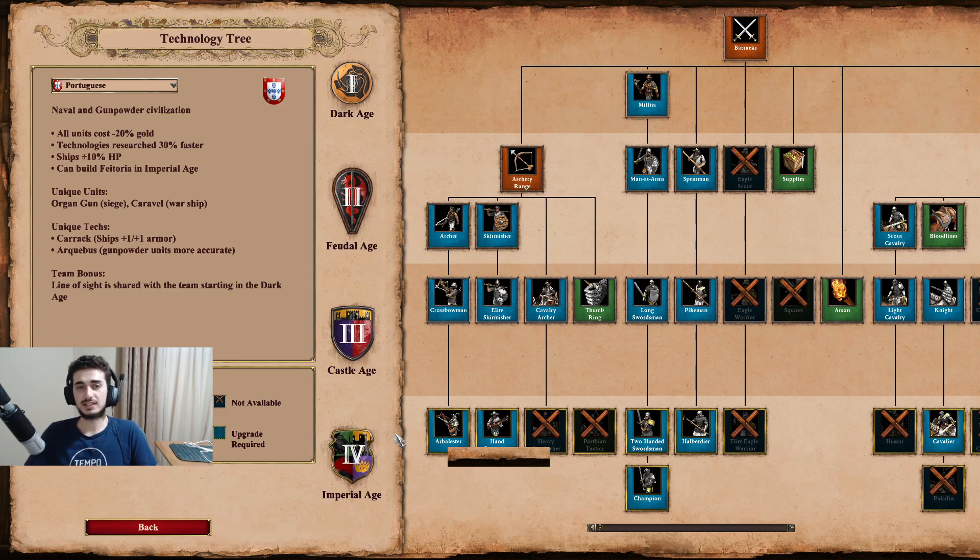Next up, technologies are researched 30% faster - that's one of their new bonuses and it's a good one. It's not an amazing bonus that will turbo your development far ahead of your opponent, but it lets you hit better timings with your attacks. For example, if you go crossbow and Bodkin Arrow in Castle Age, it comes in about 10 seconds earlier, so you can pick up a nice tech transition slightly faster than your opponent. Not bad, but not an amazing bonus.